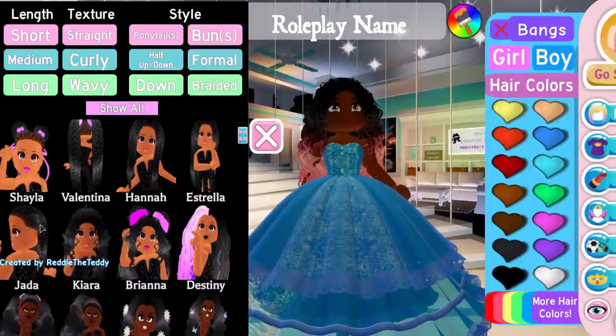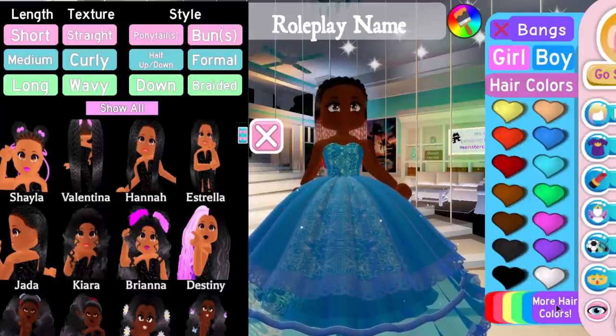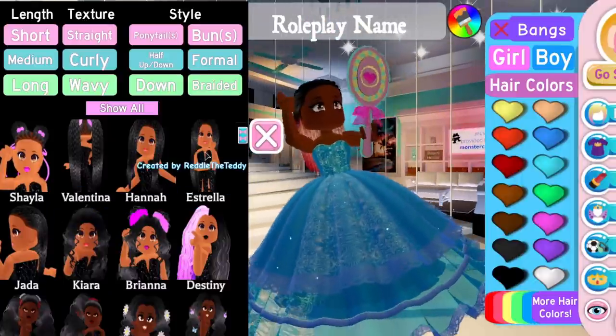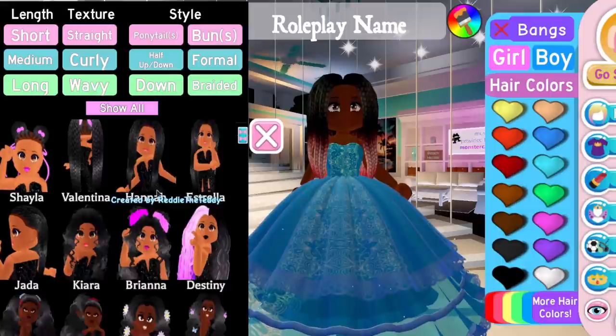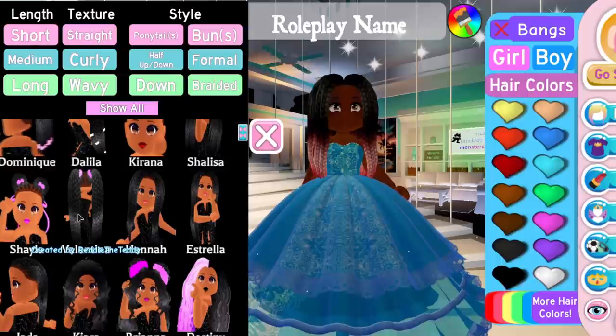I'm not going to judge them — I'm just going to show them to you because it isn't my position to be wearing these hairstyles. We have a shorter pulled-back style, then the Estrella hairstyle which is a straight, longer style, and then the Hannah hairstyle which is a kind of mid-length braided style.